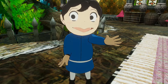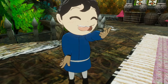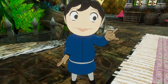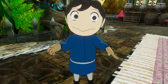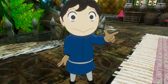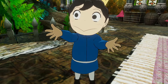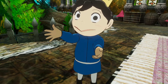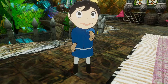Thumbstick on the left hand: smile. Thumbstick and trigger on the left hand: nothing. Trigger and grip: smile — okay that's the same. Grip on the left hand — so it seems like the left hand has its own expressions and then the right hand has its own expressions.